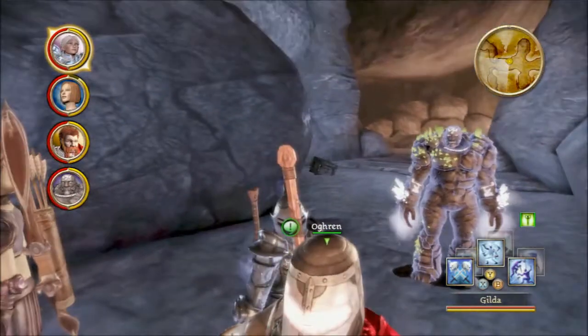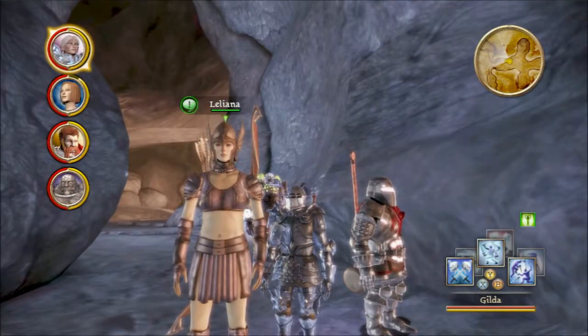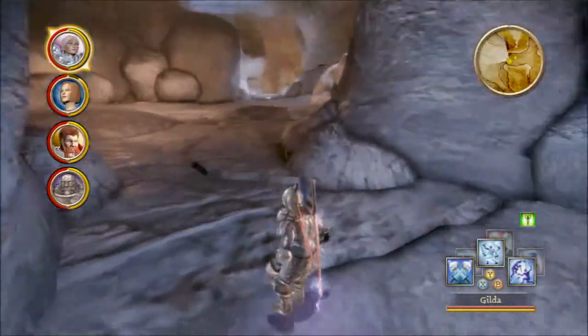I made Ogryn our melee scrapper guy. Liliana's still our archer — I made it so she'd use more of her archery abilities. And that's about it.